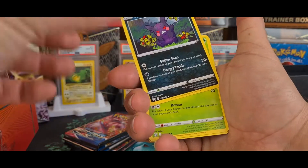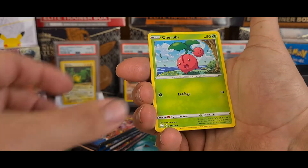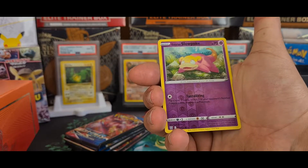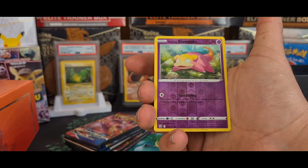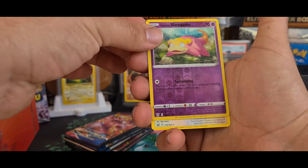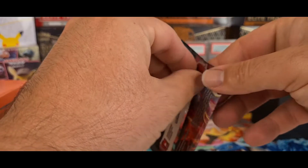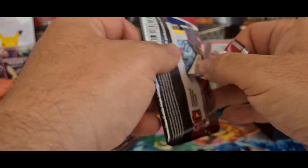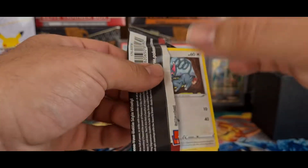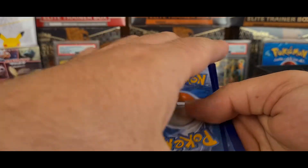We've got Bellsprout, Bronzor, Bronzor, Medicham, Horsea, Togepi, Cherubi — there you go, that's what it is. That looks really cool, awesome picture. A Galarian Slowpoke which is a reverse, and a Lickitung which is a rare. I believe the Galarian Slowpoke made its debut in this set, as it wasn't in Darkness Ablaze, nor the two holiday sets Champions Path and Shining Fates.